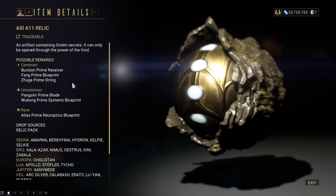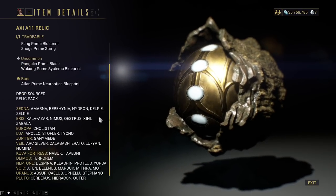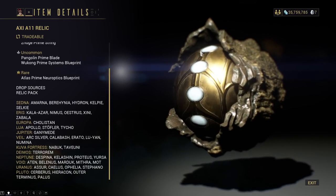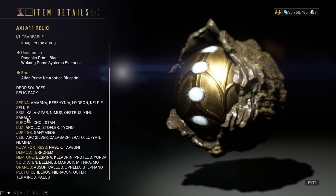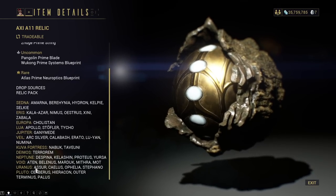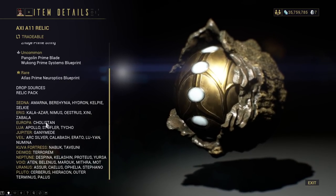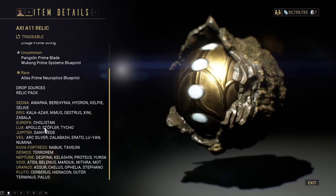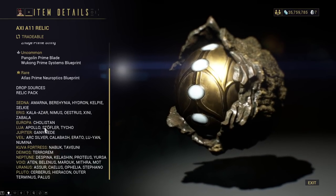Here we have Axie A11, giving us the Wukong Prime Systems blueprint. I've used up all of mine recently because I picked up a bunch from Lua Apollo myself. All of this stuff drops in the same general level range — high-tier everything, Void, survival, Lua Apollo disruption — just do whatever you personally want to do. Disruption Lua Apollo is, as always, the fastest and recommended Axie farming spot, but naturally it's always up to you.